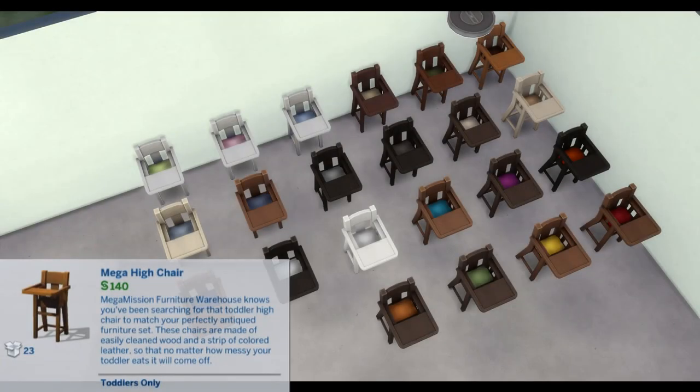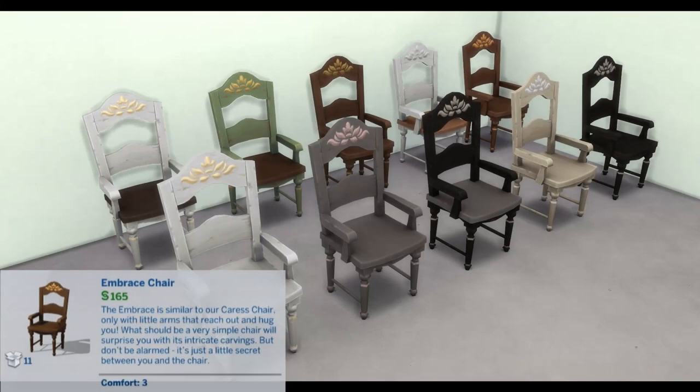Mega High Chair: Mega Mission Furniture Warehouse knows you've been searching for that toddler high chair to match your perfectly antiqued furniture set. These chairs are made of easily cleaned wood and a strip of colored leather so that no matter how messy your toddler eats, it will come off. Toddlers only.